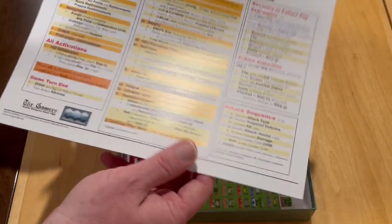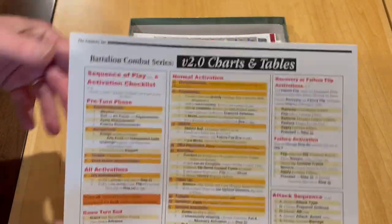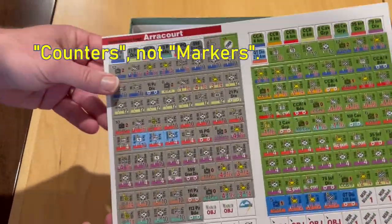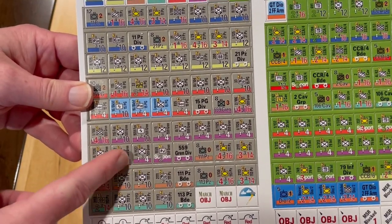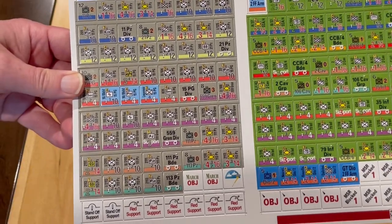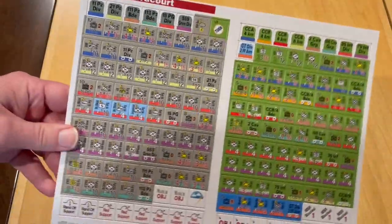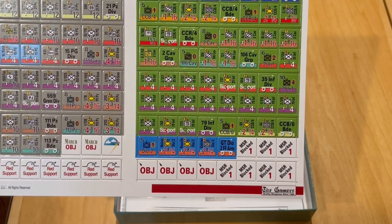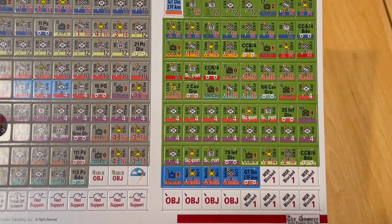You can see we have a set of full-color charts. These are the version 2.0 charts — the same charts we've had in the last couple of releases, which is a good sign that the rule system has been stable. And there's a sheet of markers. These are actually 5/8 inch markers — bigger markers than in previous games in this series. I'll grab some counters from Last Blitzkrieg and lay them out side by side. You can see here we have the Germans on the left, the Americans on the right, and what looks like a Free French group as well.